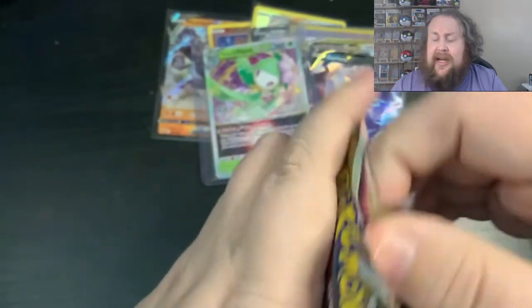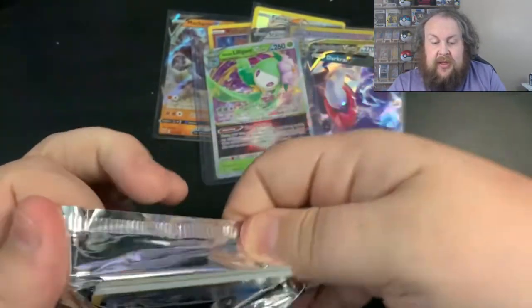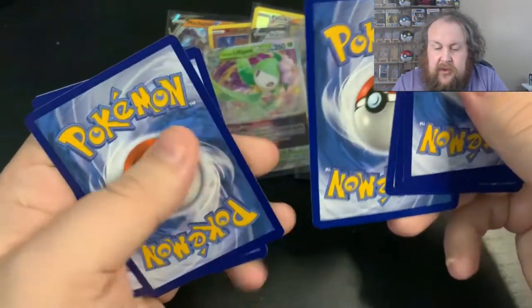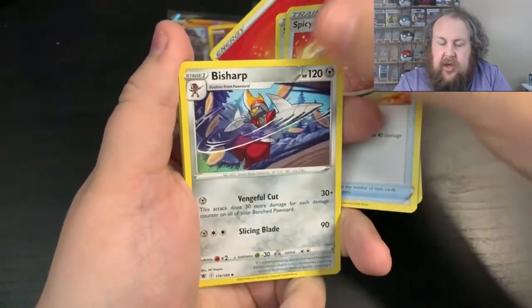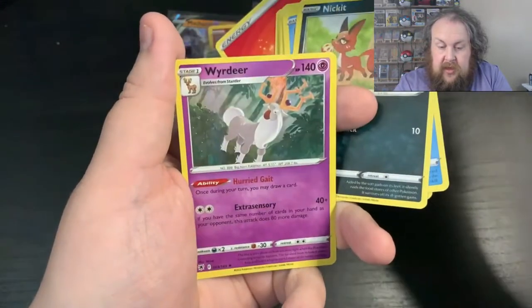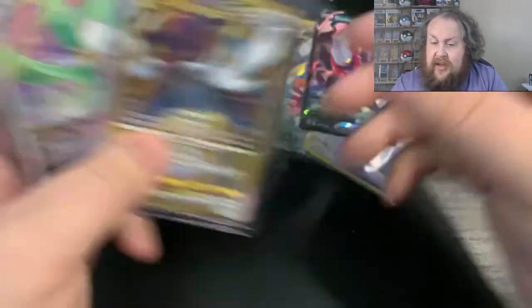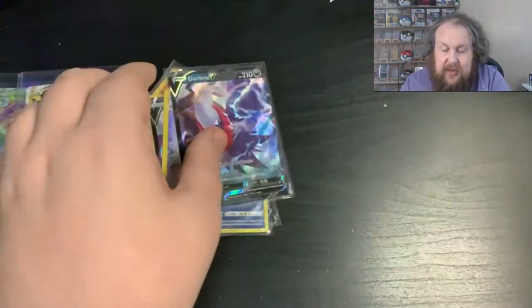And then we have one last pack. Hopefully last pack magic as well — even though we've had quite a bit, we might be able to get something. So in the last pack, we get Fire Energy, Sweet Honey, Spicy Season Curry, Baisha, Puchiena, Glamio, Yanma, Swino, Nickit, first Cricketune, and we finish on a Wordia — which is a hollow as well. So we've got some really nice ones: a couple of V-Star cards, a Radiant card, a couple of Vs, a couple of character cards. Quite a lot to list off — that has been a very good pack.